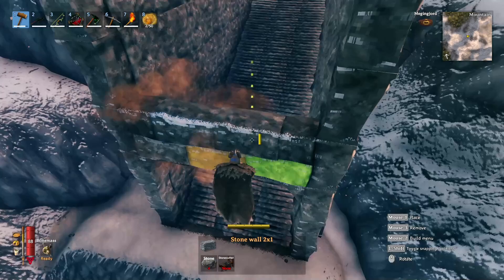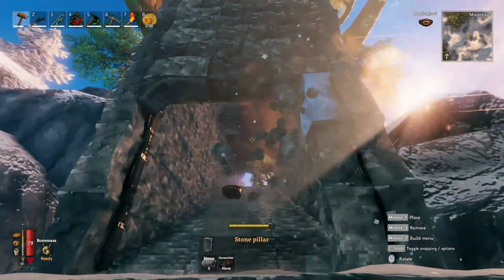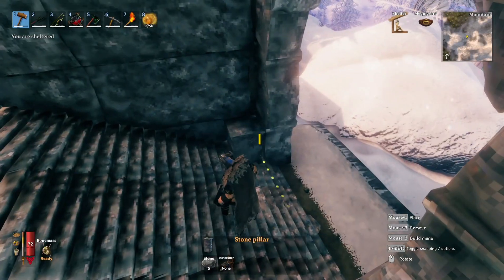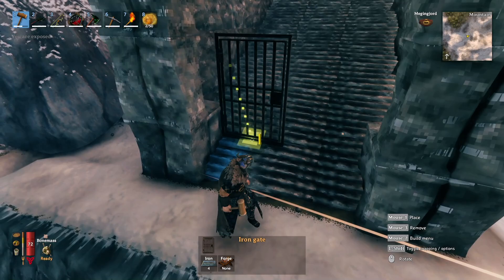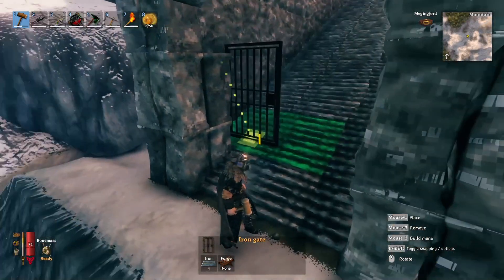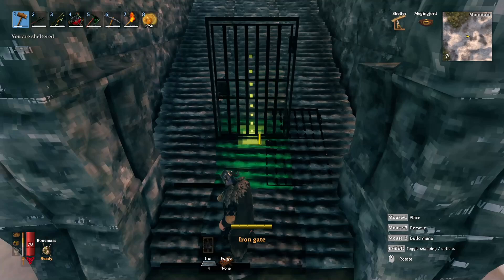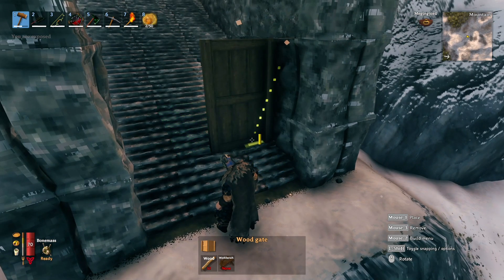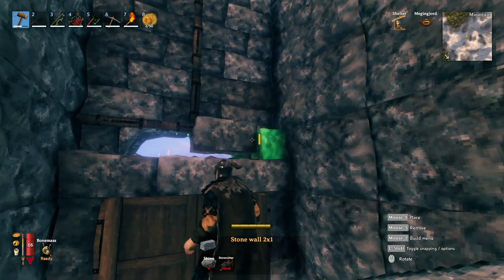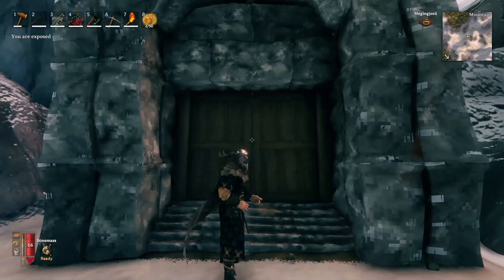The thing we're trying to avoid at all costs is making a very 2D surface. One of the best tips I can give you if you're ever trying to build creatively — whether in Minecraft, Valheim, Ark, or wherever you're building — is to avoid those 2D structures. That is pretty much the biggest key in making a build go from looking good to looking great. To start doing that, the first thing I'm going to do is inset the gates slightly on this gatehouse — it immediately adds a third layer of dimension to the front.